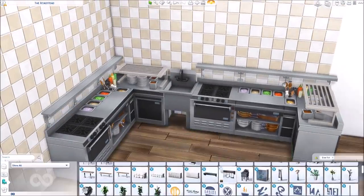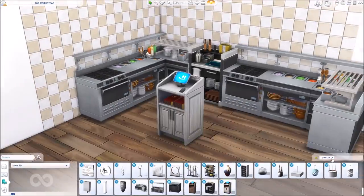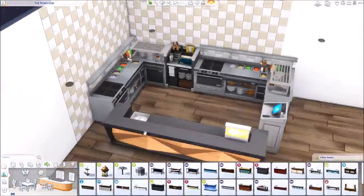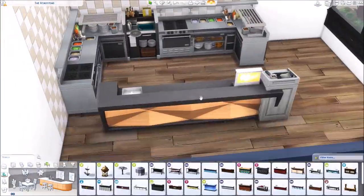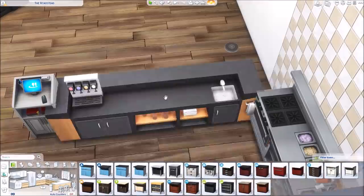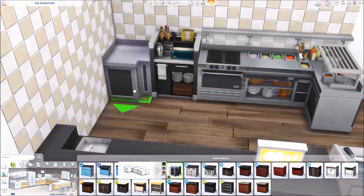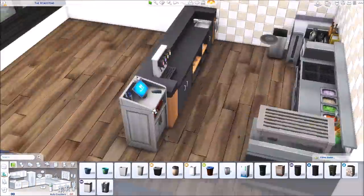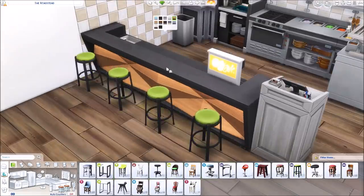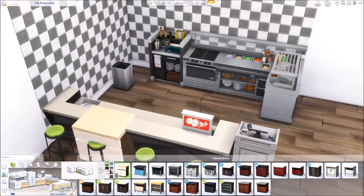I'm really happy with the way this build came together — it has so many different activities and it was really fun to play test. I think I'm going to leave this as a park because it just functioned so well, and it seems silly but it works as so many different lot types. There's a bar and a chef station with all the requirements for a restaurant — the spot for waiters to put dishes away, and a hostess station — so there's everything you need to run it as a restaurant.